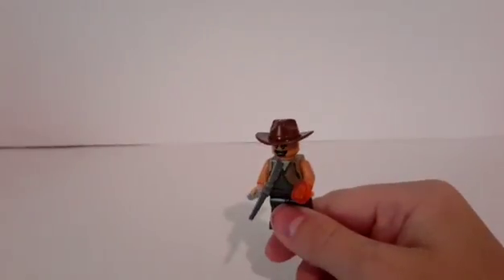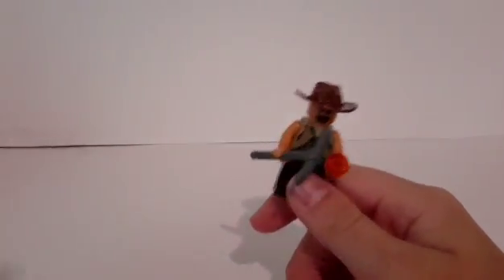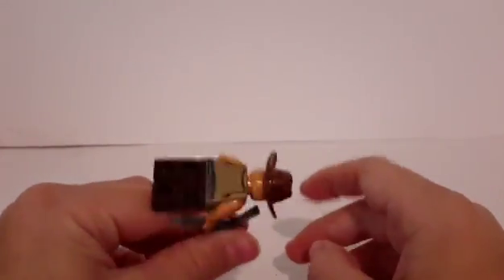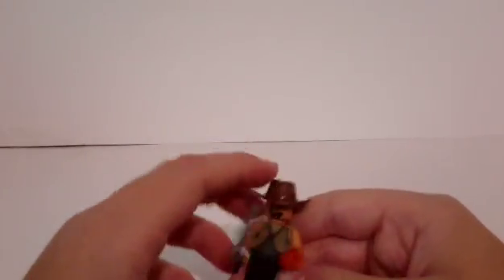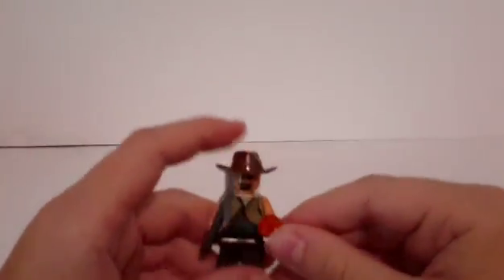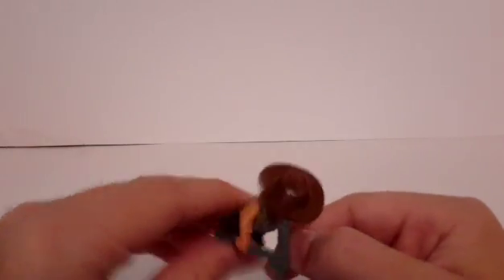The new Jurassic Park figure is the amber miner. In the beginning of the movie he appears — he's bringing the lawyer inside the mining area, shows them around, and talks a little bit in Spanish to his other friends. He has amber with a mosquito on his hands.